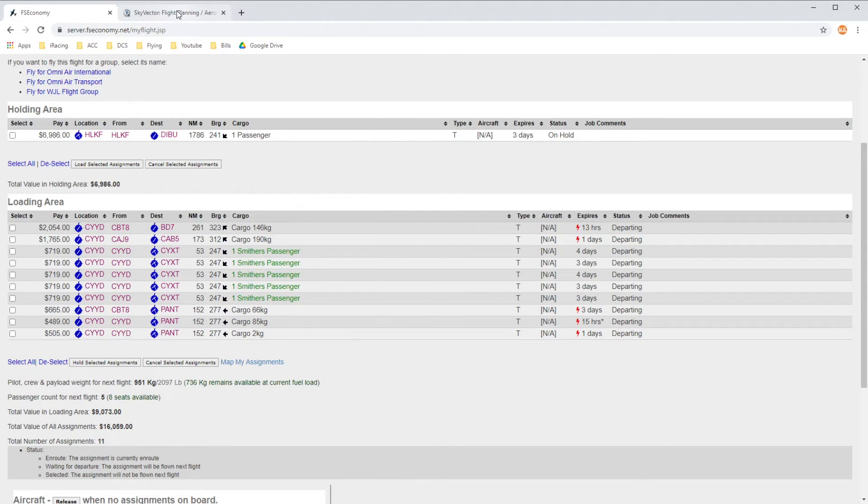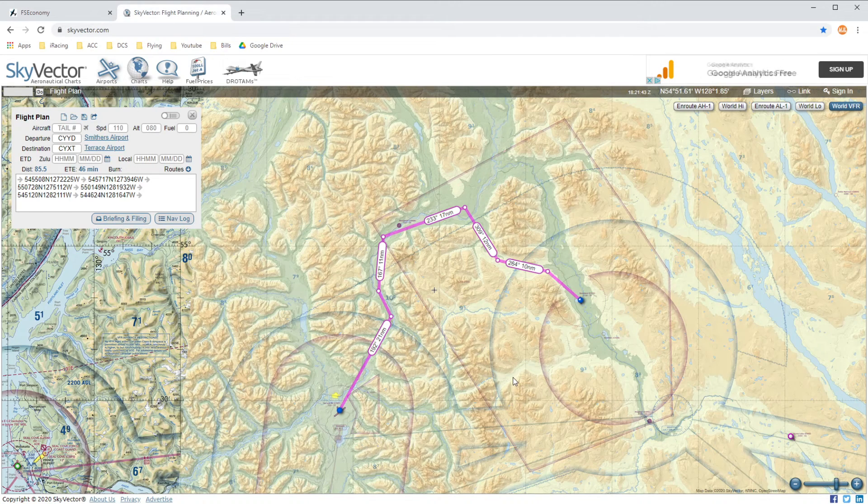Now we can go ahead and take a look at Sky Vector. This is the route I have planned. Departing from Smithers, going on to Terrace. We could take a direct route, but we may just fly up the valley and follow the river on down into Terrace today. That's at least my initial plan if we can't get up over the mountains and stay clear of the clouds. So that's the plan — let's go ahead and get into the airplane and get on with the flight.